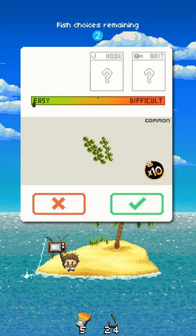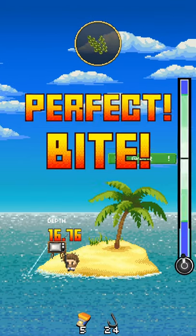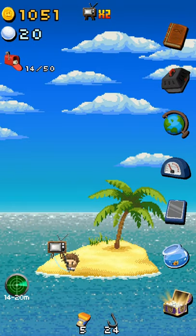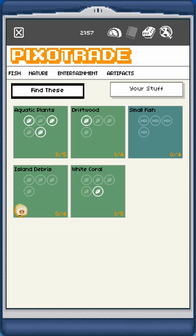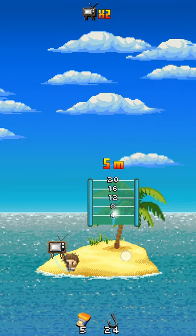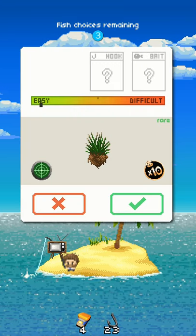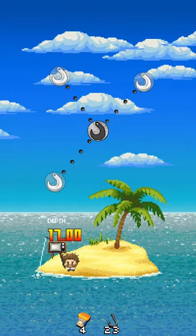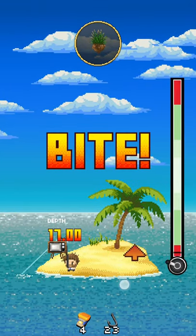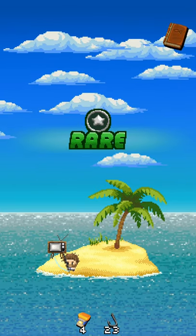We still have five of that rare bait left that we need to catch the fish we're trying to find. Some of these get really, really easy to catch. The reason we want to catch them is to complete these missions, and when we complete missions our character levels up and we get to choose some permanent stat increases. And look at this — we actually found the one we're looking for! We have to do this three times in a row. There we go, perfect! We got the rare one!